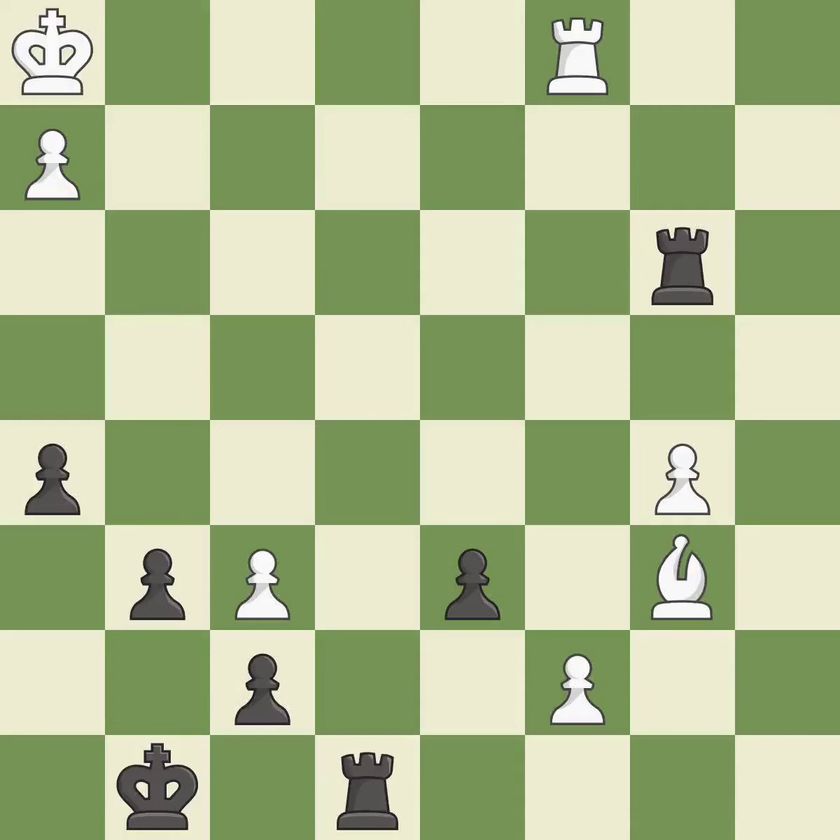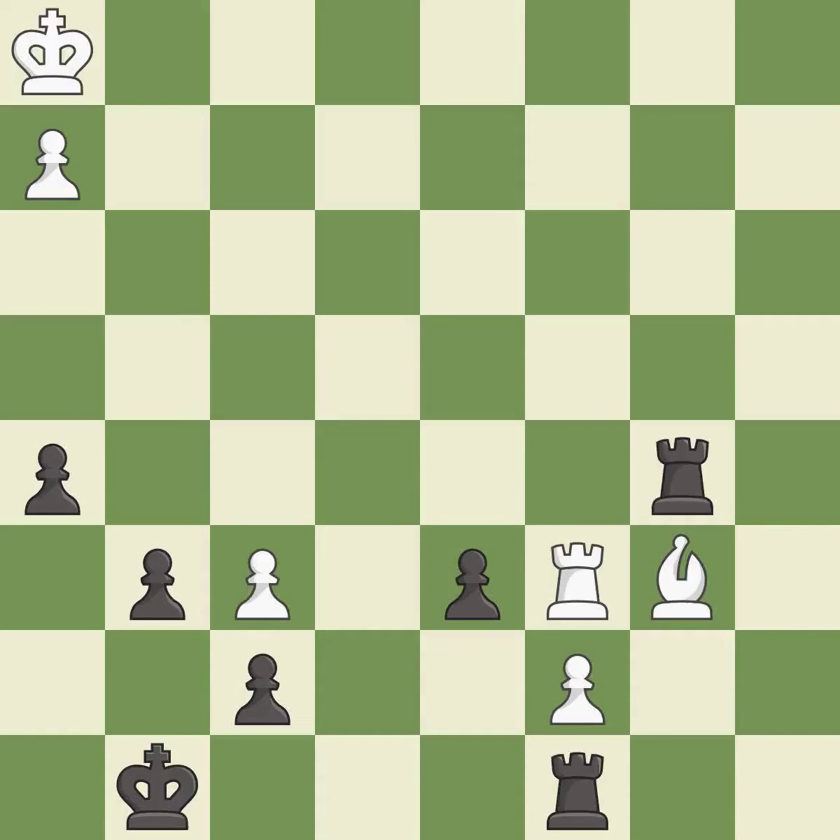This threatens to promote a pawn to a rook — it is best. This is the only good move. This prevents the opponent from being able to promote a pawn to a rook — it is a great move. This threatens to take an open file with a rook — it is excellent. This stops the opponent from being able to take an open file with a rook — it is best.